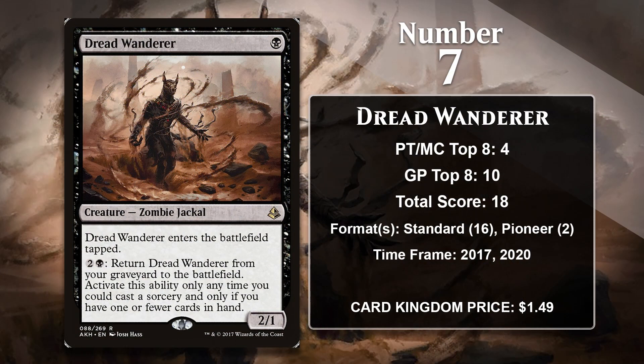At number 7, it is Dread Wanderer. This 1-mana-2-1 might come into play tapped, but it also comes with the powerful ability to return directly to the battlefield. You can only use it if your hand has one or fewer cards, but if you're an aggro deck — and you probably are if you're playing the Wanderer — you sometimes run out of gas, and the Wanderer gives you something to do that keeps adding a 2-1 threat to the board. In standard, the Wanderer was played in Mono-Black Zombies, Mono-Black Aggro, and Rakdos Aggro. It has also gained a few points in Pioneer Mono-Black Aggro decks, and is likely to continue gaining points in Pioneer and potentially Historic in the future.